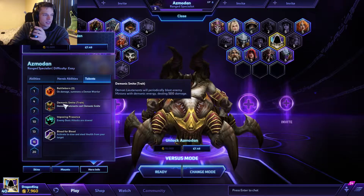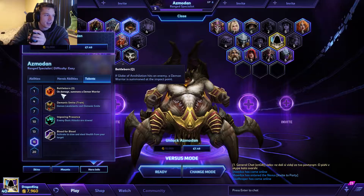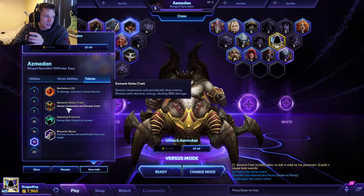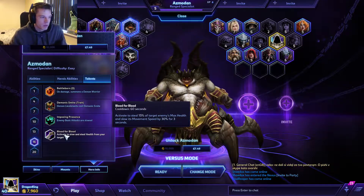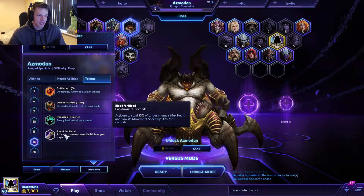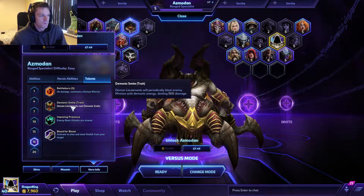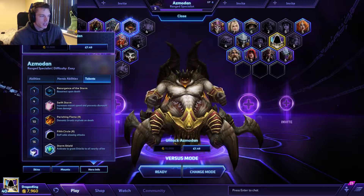At level sixteen you can have Battleborn — once this hits someone it summons a demon warrior, which is very handy — or the demon lieutenants will periodically blast enemy minions with demonic energy dealing 500 damage. But for the Lord of Sin build I would use Blood for Blood instead. Blood for Blood is so strong — it steals 15% of their max health and gives it straight to you, which is a nice solid chunk, and also slows them down by 30%. Once you use Blood for Blood you will realize this thing is a winner.